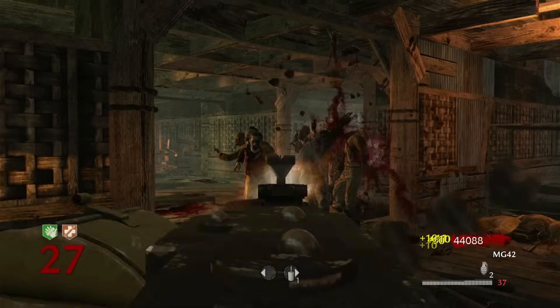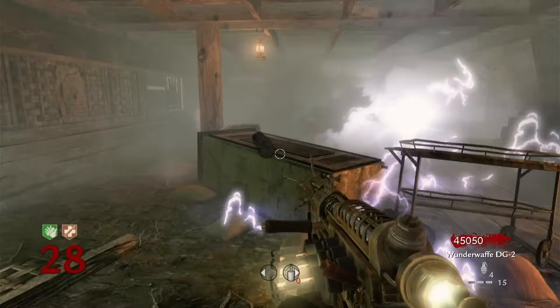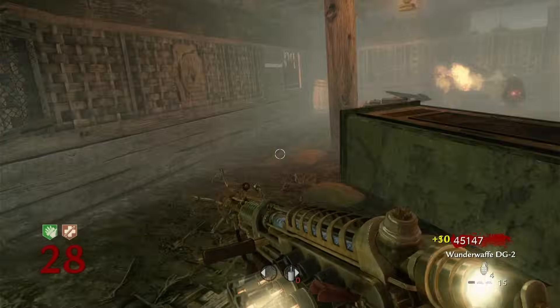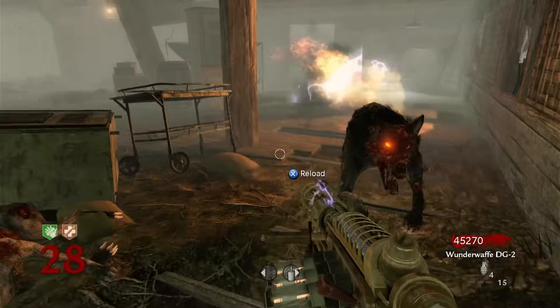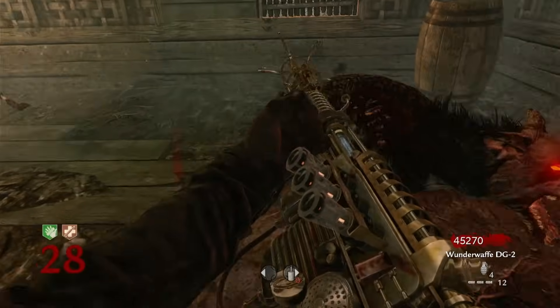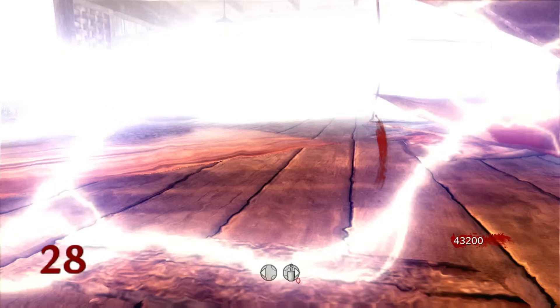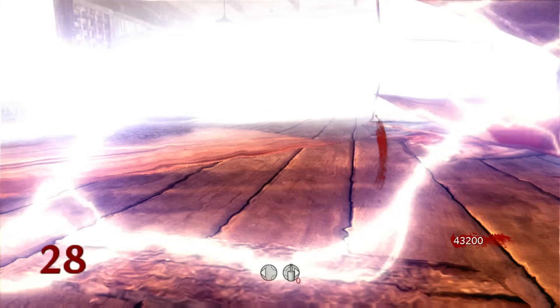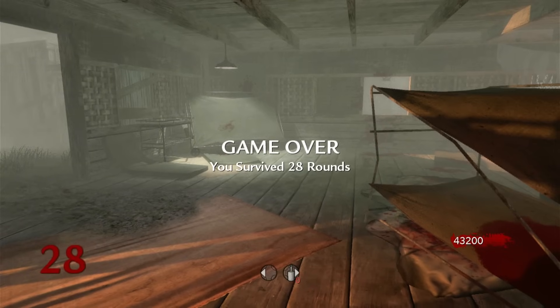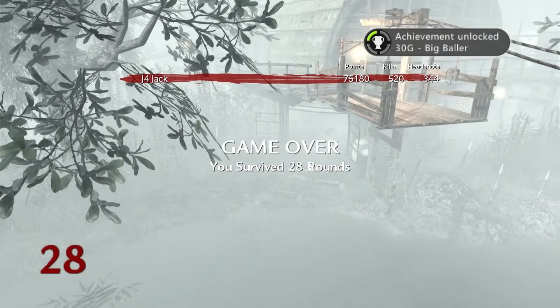I wasn't checking my points but I knew I was getting close, and by wave 25 I was feeling the pressure — my shooting was getting sloppy and I had more near misses across the next few waves. Wave 27 is when it all fell apart. In a bit of a panic I accidentally lured the zombies too close to the Bettys, setting a few off, and on the dog wave that followed my shots were whiffing everywhere. If only the Bettys were still on the ground. Instead I was overwhelmed and defeated, but luckily managed to fire off one last shot before dying. As the game over screen faded in, up popped the Big Baller achievement.